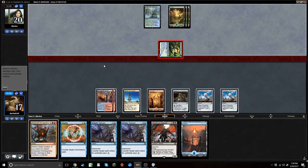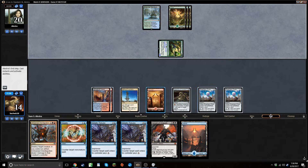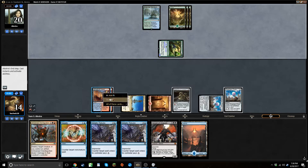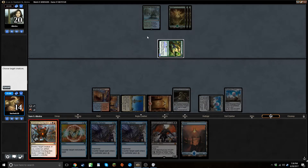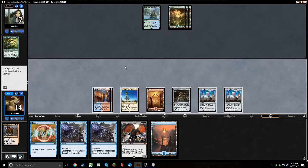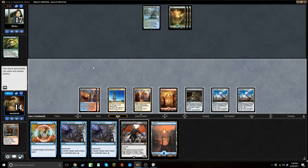He's also missing black mana, which is awkward for him. Disintegrate that. Aether Hub. I guess I want to wait one more turn so I can hold up Negate and back it up with my Herald.